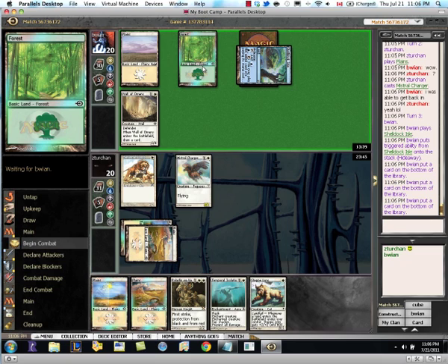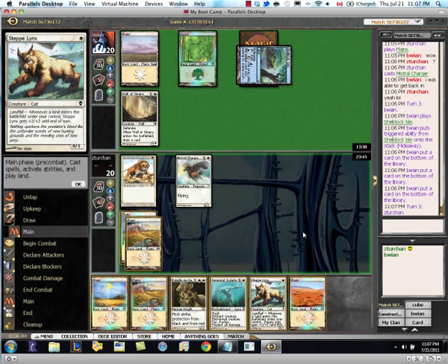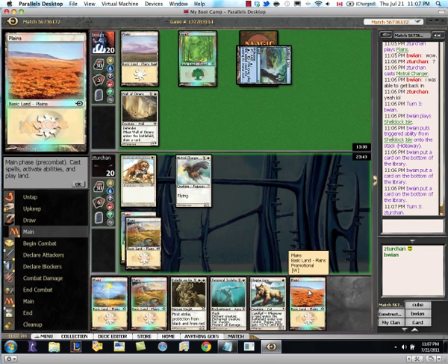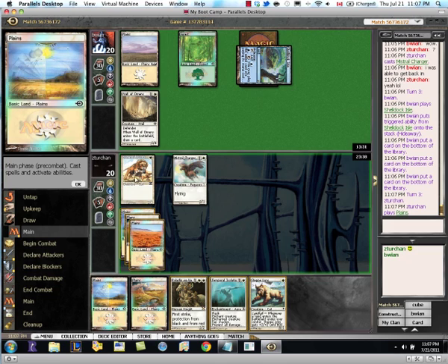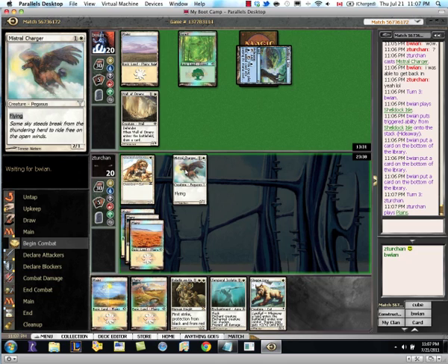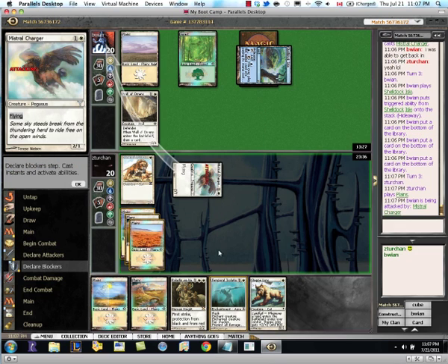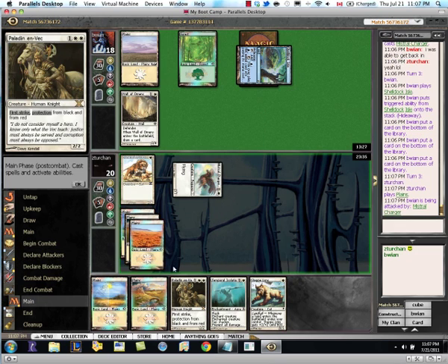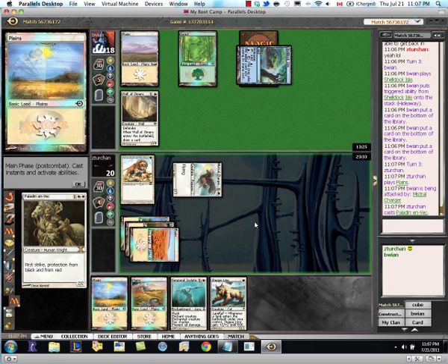He hides away a land under Sheldok. We're only about 10 cards away from getting Sheldok active, but I would hopefully have killed him by then. I'll get in there with Charger and attack with Paladin — protection from everything his deck is not.